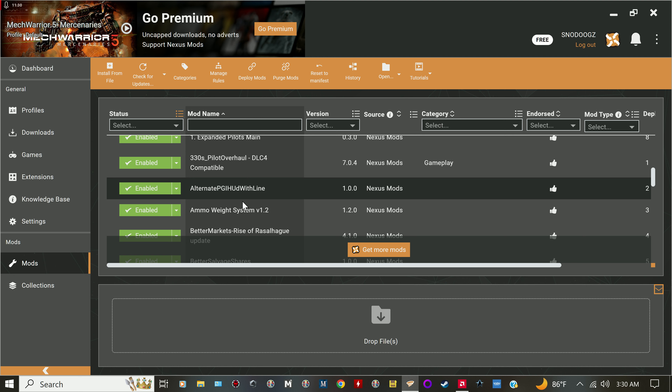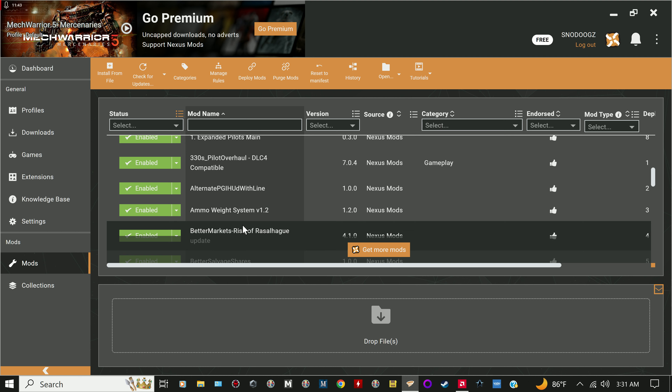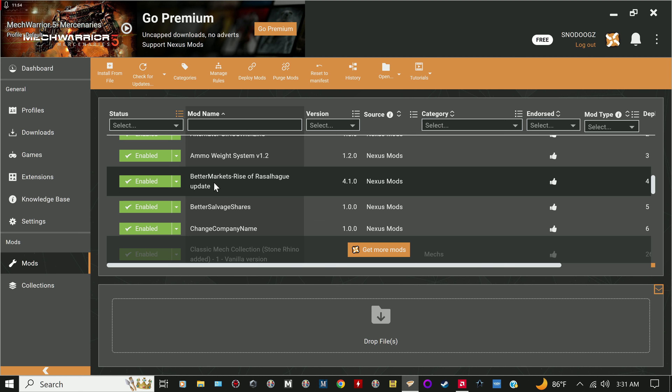Ammo Weight System is really good — it cuts ammo weight in half, so two tons of ammo only costs one ton. It also gives you filler ammo at 0.25 tons for a quarter-ton option. Better Markets means you'll always find tier four and tier five weapons in the marketplace, and when you're approaching a hub there'll be a notification showing unique weapons available.